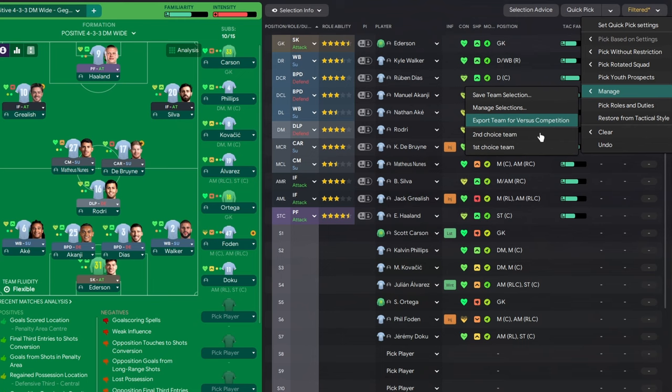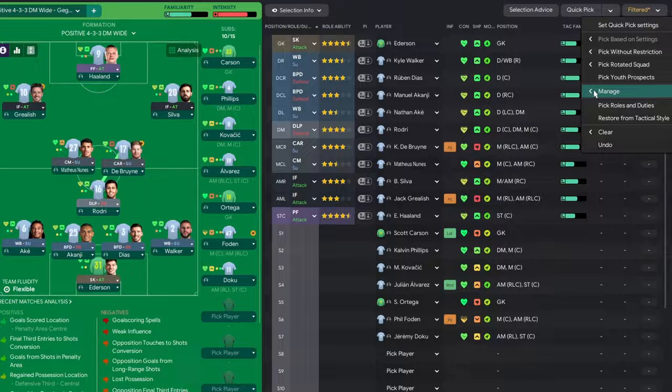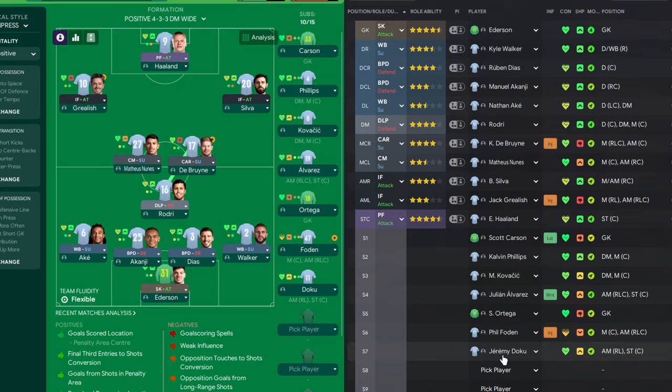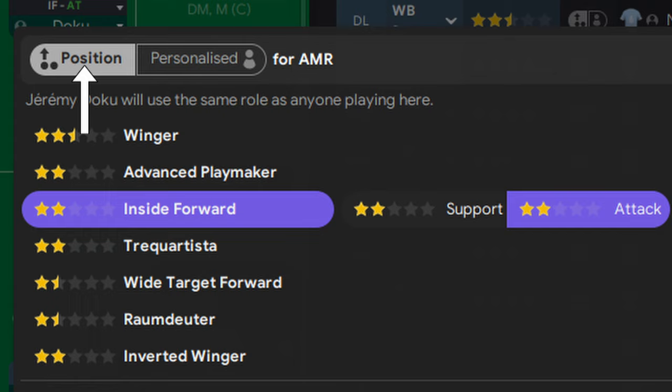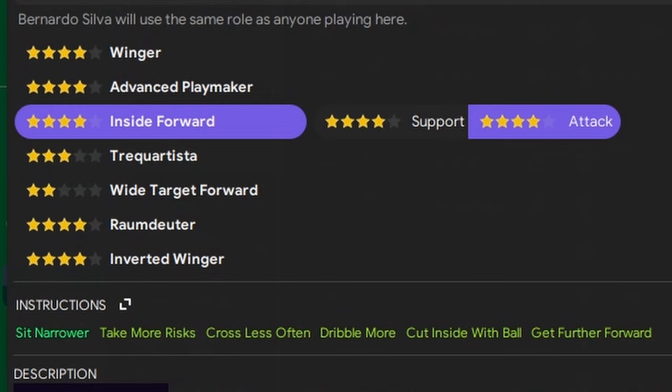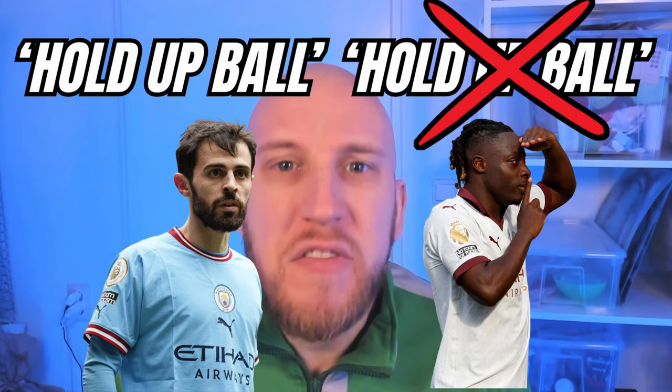Number three: a lot of managers know that you can set player instructions for the roles in your tactic — this applies the instruction to any player playing in that role and position. But did you know you can make it a bit more personal? At the top of the instruction screen you can see a toggle between 'Position' and 'Personalized'. Switching this toggle to 'Personalized' will make any applied instructions or role changes only apply to the currently selected player for that position. This could add another detailed layer to your tactics, making it possible to make small tactical tweaks based on the specific players playing in those positions.